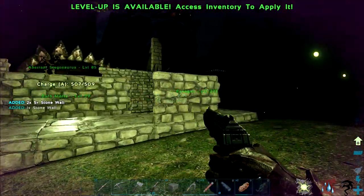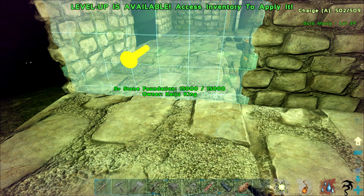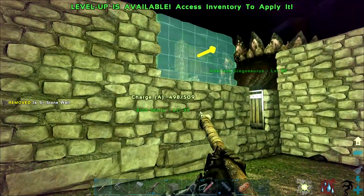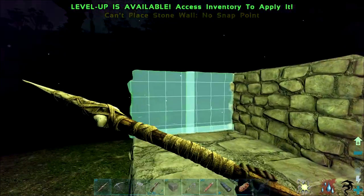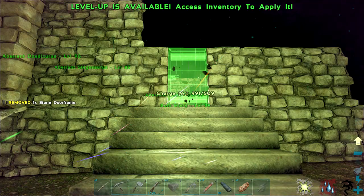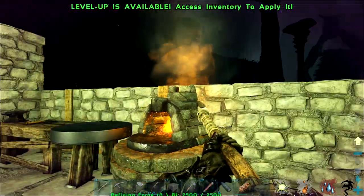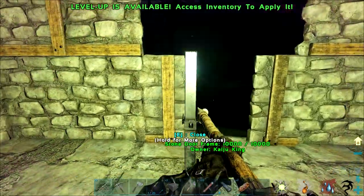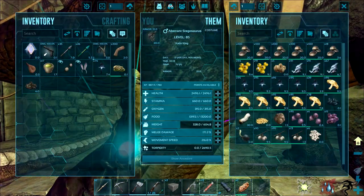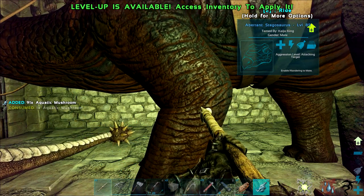I'm probably going to be making a bunch of mistakes today. Okay, we're sealed in — good, we are sealed in. Look at that — we've already made a whole bunch more space! It's fantastic, I love it. We may have to switch that because I prefer how these walls look over those walls. Let's grab some berries real quick and get a little bit of water.